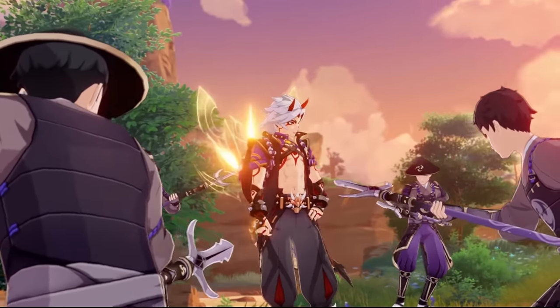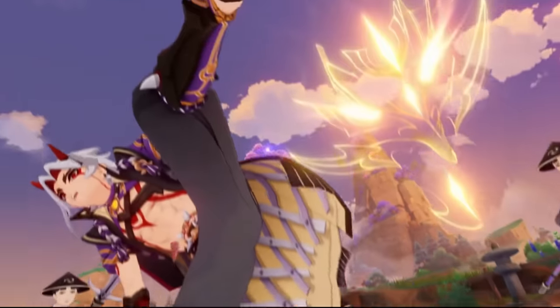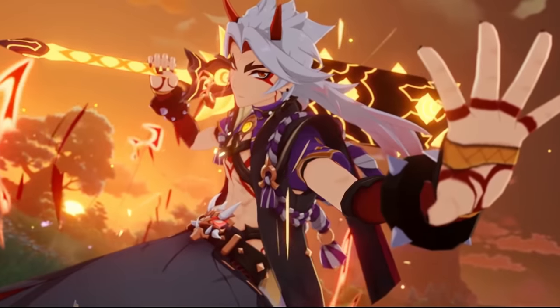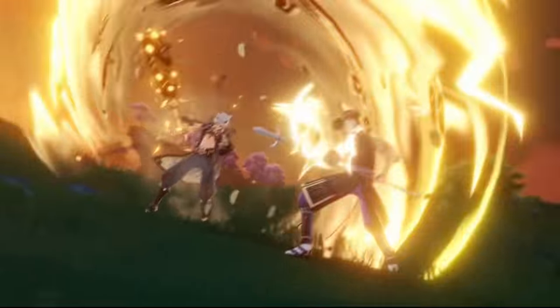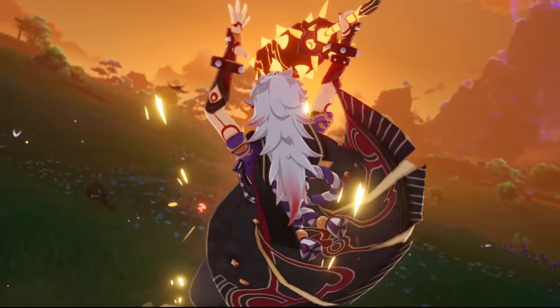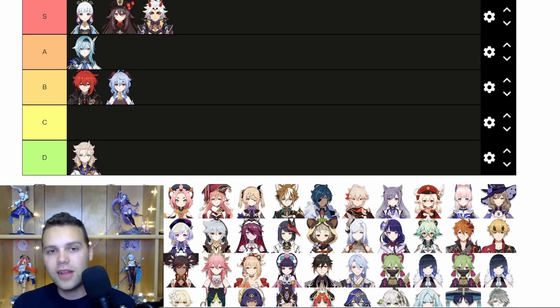For Itto, this is another really well-designed burst. When you're in his burst state, you're doing these hacking and slashing charge attacks, and the way they changed the Claymore charge attack so it actually feels fluid and exciting to play — you're not staggering your enemies back as much because of how they changed his base internal charge attack mechanics. And the way you have to stack it up, the animation, everything about Itto — I think it has to go into S tier. They really designed a fun and satisfying kit around his burst. I don't think there are any problems with it, though to be fair I don't actually have Itto on my account yet. But if I think the burst is really well-designed, I'm putting it in S tier.